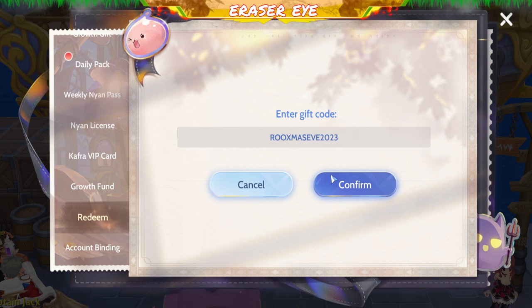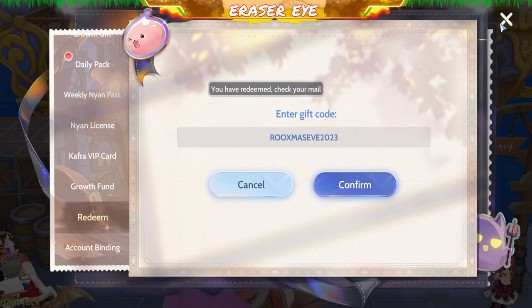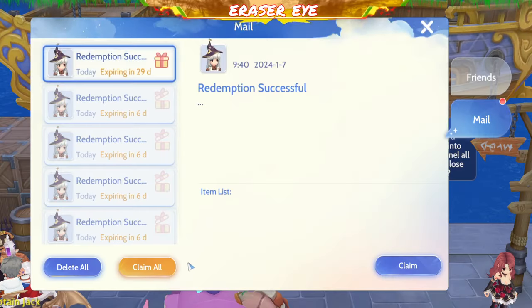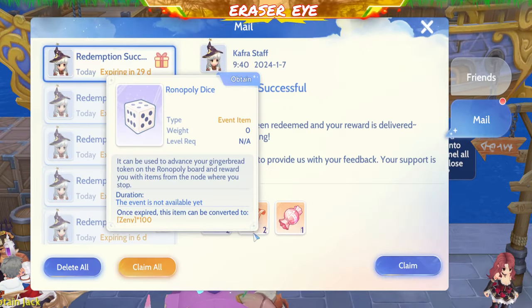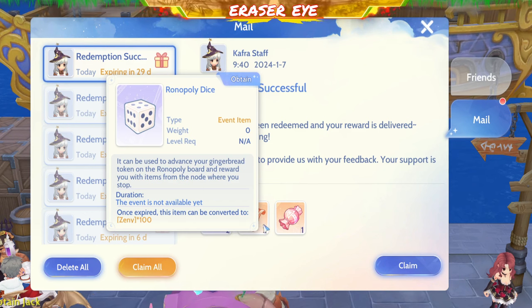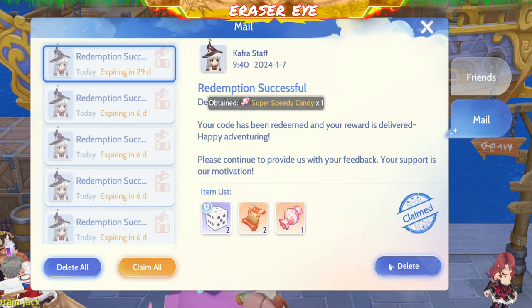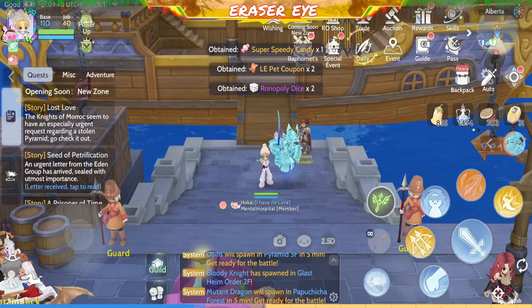Next, let's enter the code ROO Christmas Eve 2023. From this you get Monopoly Dice, two L8 Pet Coupons, and a Super Speedy Candy. Very good.